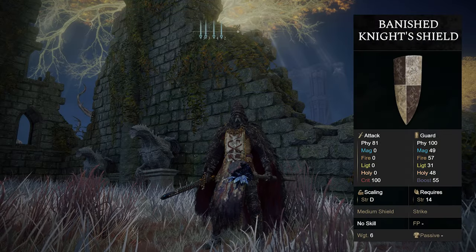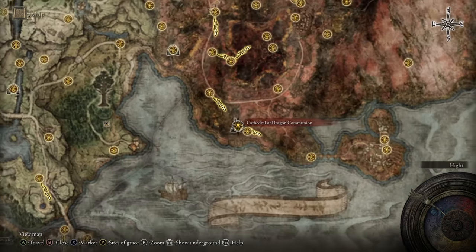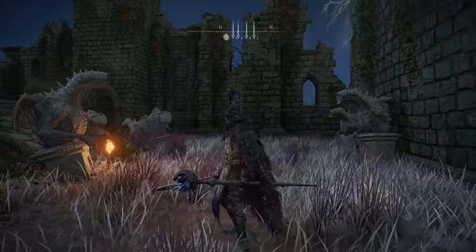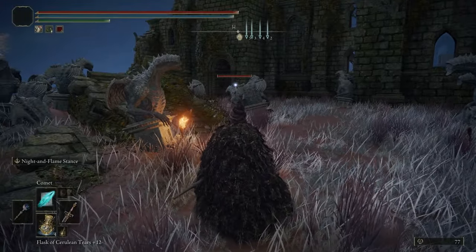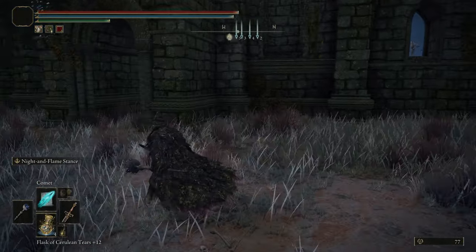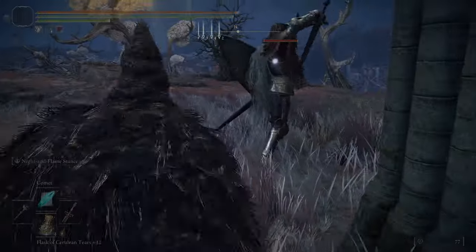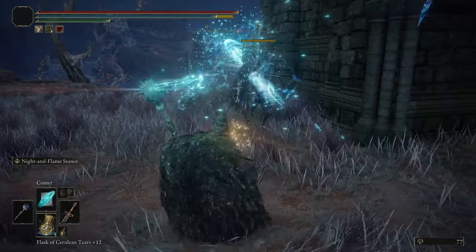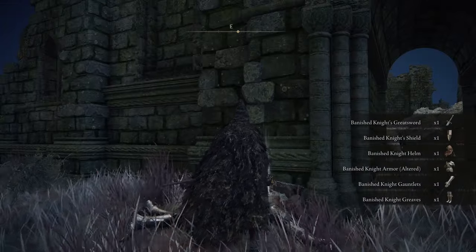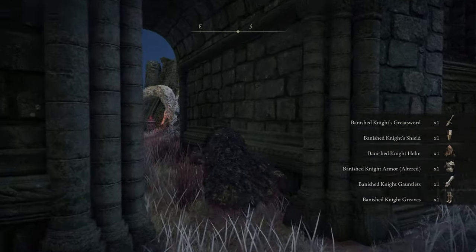If you'd like the Banished Knight Shield, a good place to farm it would be over in Caelid at the Cathedral of Dragon Communion. Outside of this cathedral there is a Banished Knight who patrols the area. You can kill him, then just rest at the grace and respawn him and kill him again. He has a chance to drop the shield. You can see it right there in his hand — the Banished Knight's Shield — and that's how you get that one.